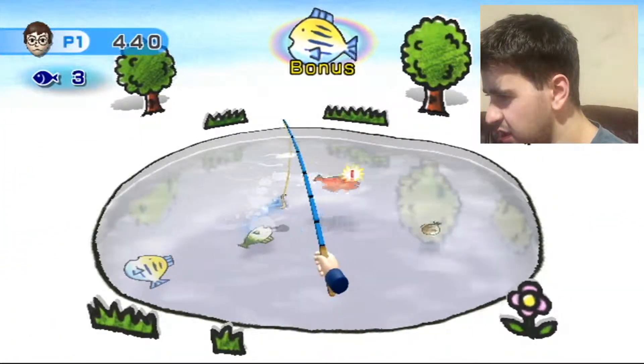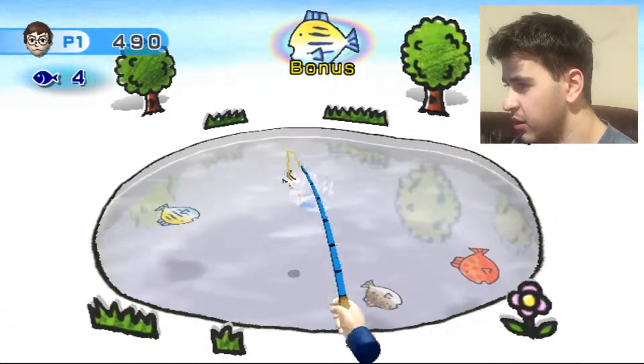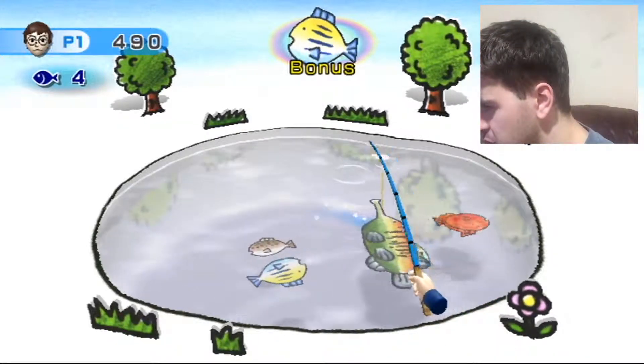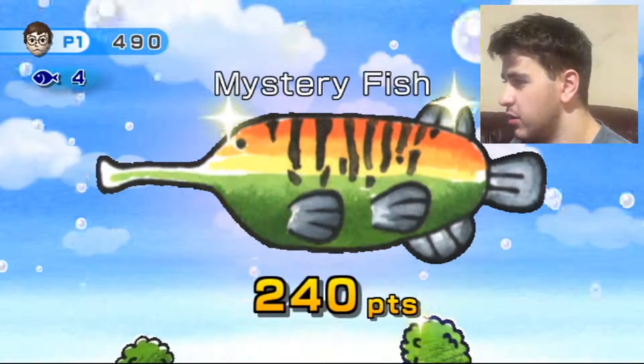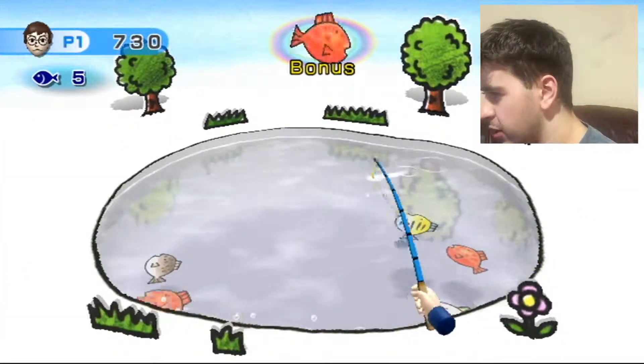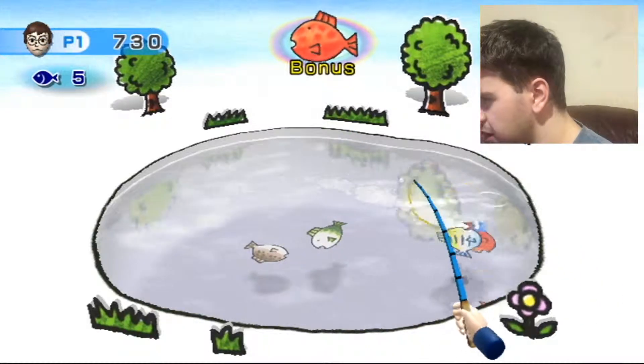Green ones are very easy to catch and yellow ones are really difficult because you can only catch them for a split second. You have to have a quick reaction time. And see that? We've got a mystery fish — they are very rare to get.